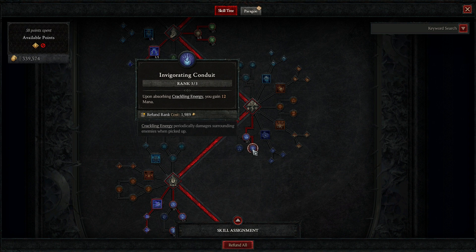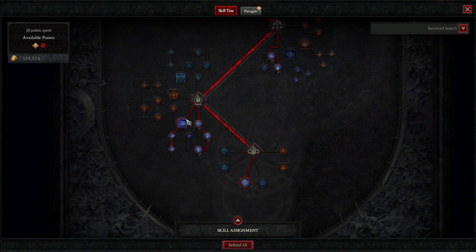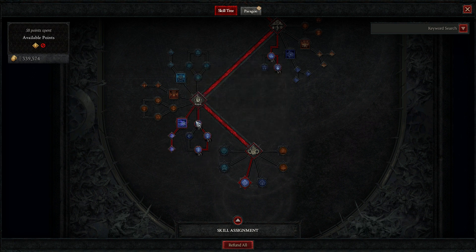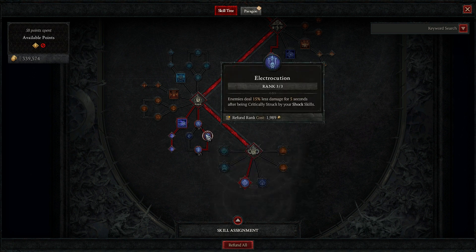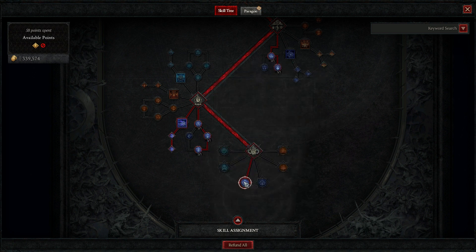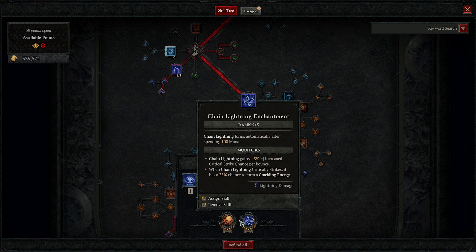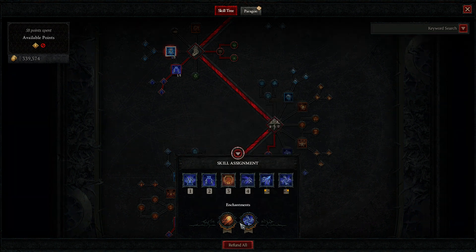When you have enough points make the transition - replace hydra with unstable currents and add the overflow energy key passive, which I did at level 27. For enchantments, fireball is the first choice for faster clearing and XP, and chain lightning at level 30 for more DPS, but both are flexible - other enchants can work in the same build. In the capstone dungeon boss fight, you can freely swap enchantment fireball to lightning spear at no cost.